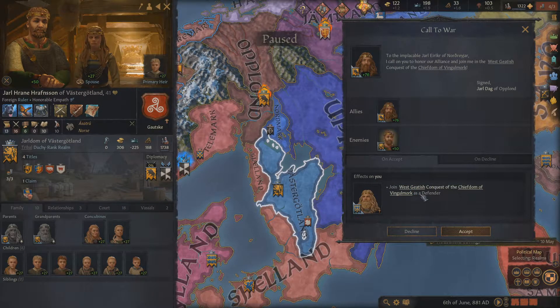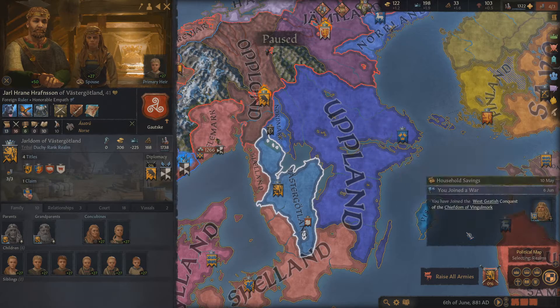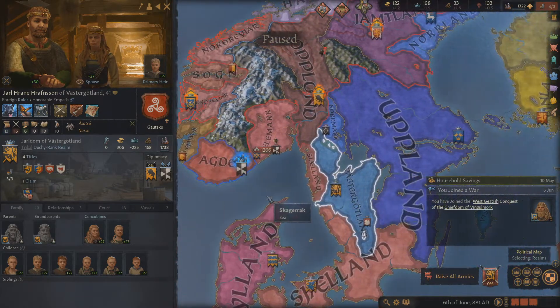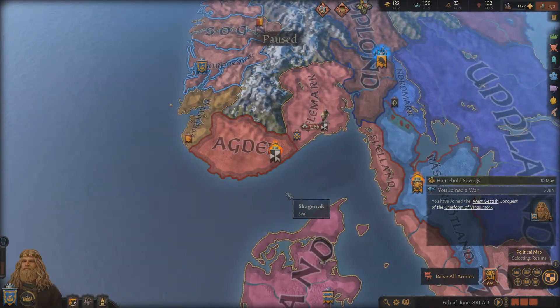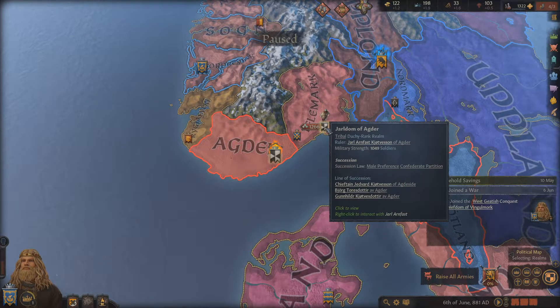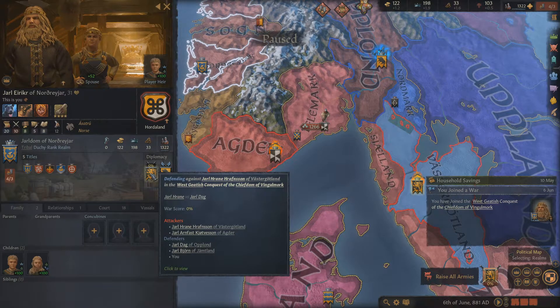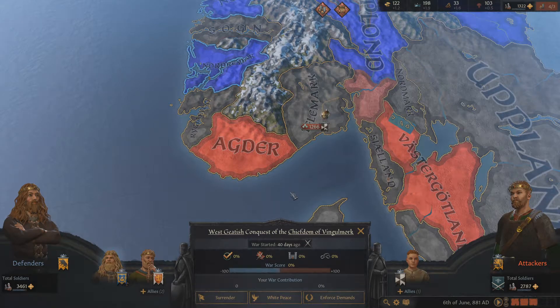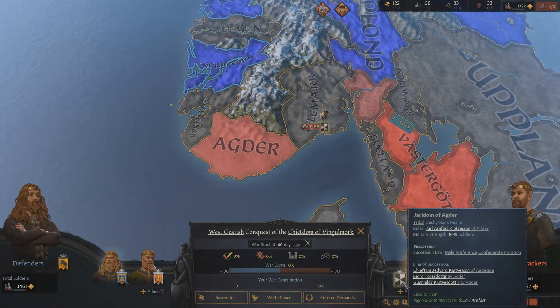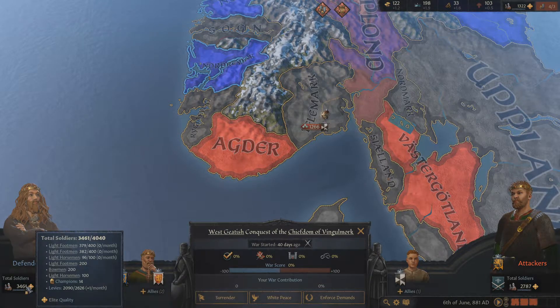He has 1,738 troops. His ally levies — is he going to call in his allies? It seems to me he might. I'm going to go ahead and accept, but that doesn't mean I'm going to send my troops over there right away. I'm going to see what's going on here first.